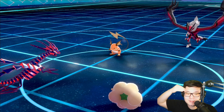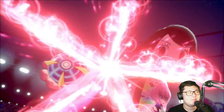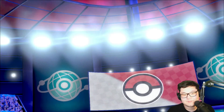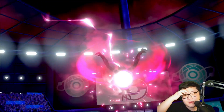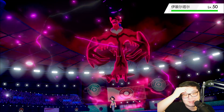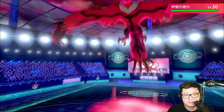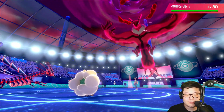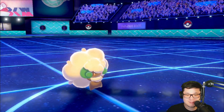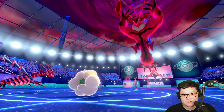Dynamax Cannon here, and we're just going to protect and then tailwind the next turn — or encore potentially — depending on who they target with Yveltal, because I don't think the speed control is that valuable really. I think I'm just going to get outsped anyway. They are going to dynamax the Yveltal. I am going to protect the Whimsicott — I can't protect both or I just get punished.